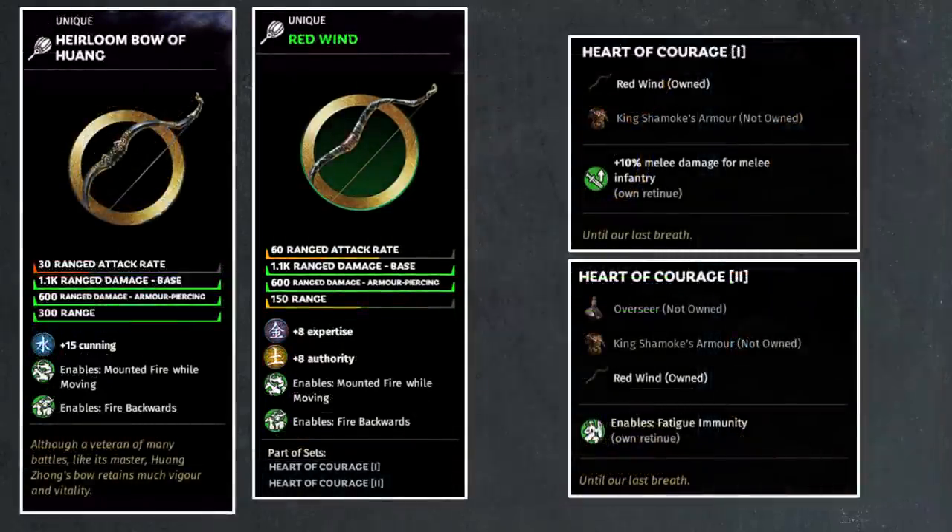Then we move on to two slightly more unique bows — one from the base game, the Heirloom Bow of Huang, which belongs to Huang Zhong, and the Red Wind, which was added in Furious Wild and belongs to Sha Mo Ke. Starting with the Heirloom Bow of Huang: Huang Zhong, in the Romance of the Three Kingdoms, was known for his old age, his skill with the bow, and his ability to pull really difficult longbows past his 60s while remaining very accurate. This is reflected in his bow giving extra range — 300 range — the first and only bow in the game with 300 range.